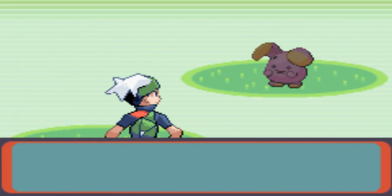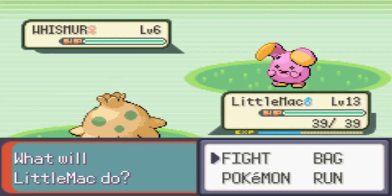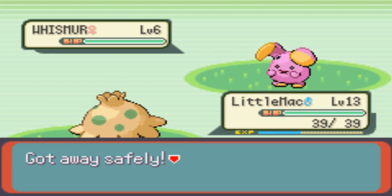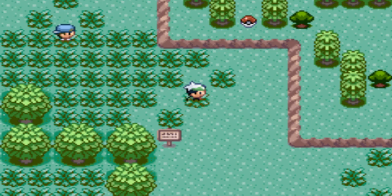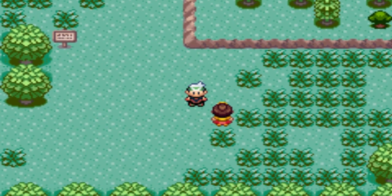Here we can find Whismur, and a Nincada before you reach the next area. I'm not going to use either of these Pokemon on my team, but I'm going to catch them just so I can show you some cool things about them.